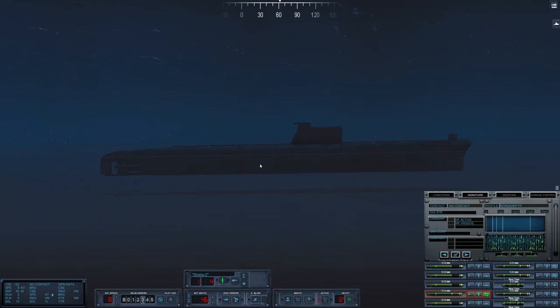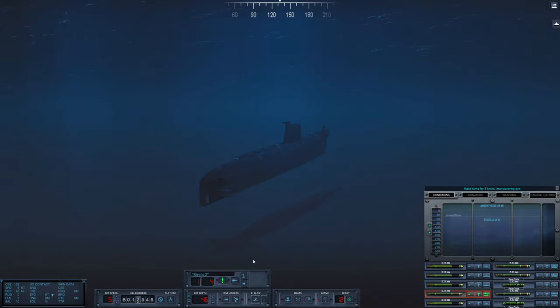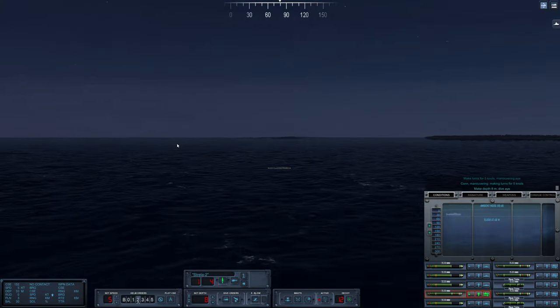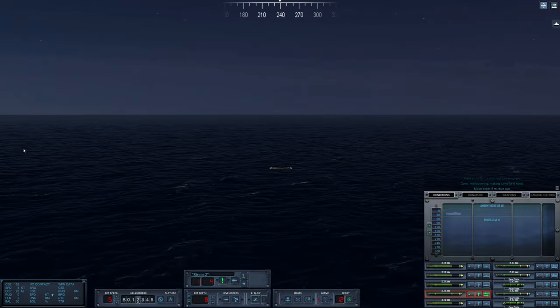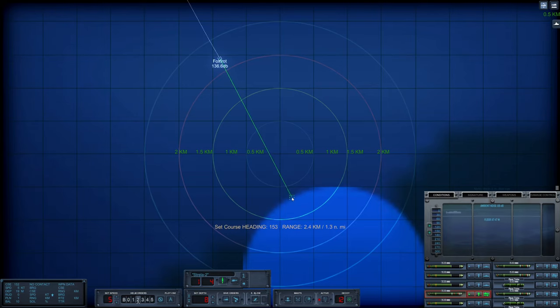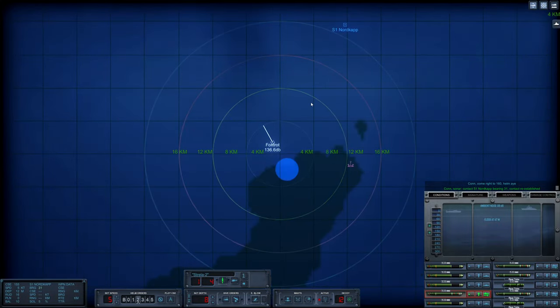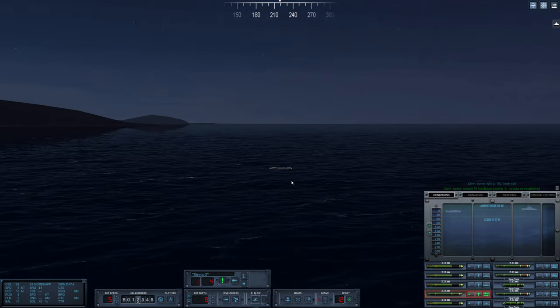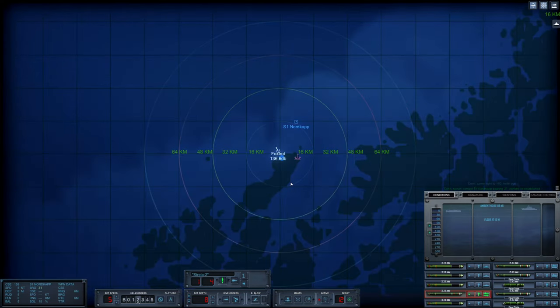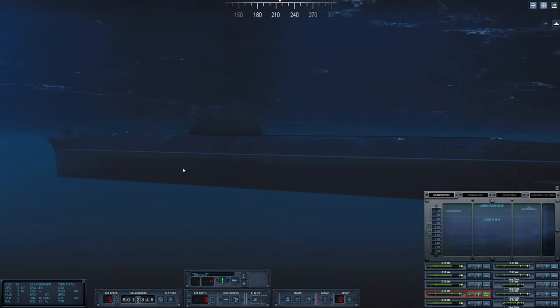We are getting nice and close to the seafloor and are very close to our mission objective. It looks like we are going above the layer now. Let's reduce speed to 5 knots as we close in and get shallow. Let's go to PD. Oh my gosh, look at where we are — how cool is that! Looks like 2.4 kilometers away. We've got to be really up there to deploy our Spetsnaz team. We have reestablished contact on Sierra 1. The main threat really is that aircraft wherever it's buzzing around.